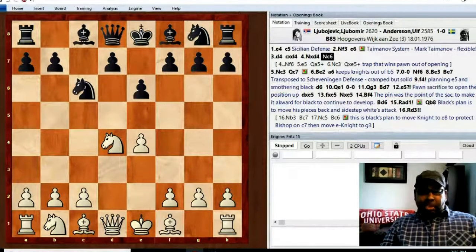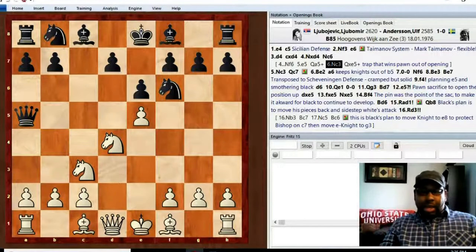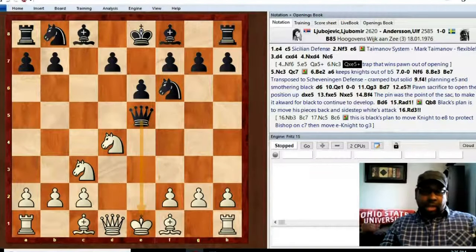Knight c6 is the move in the game and the book move, but I want to show you a quick trap. If your opponent plays knight f6 and then e5, black can play queen a5 check and pick off the pawn on e5. This is a well-known trap to most Sicilian players, but sometimes opponents who don't study the Sicilian may fall right for it.